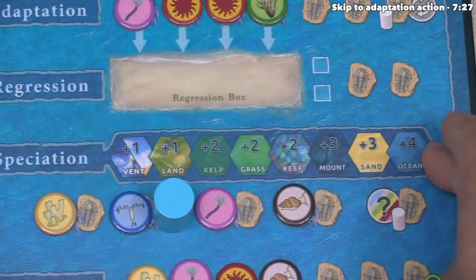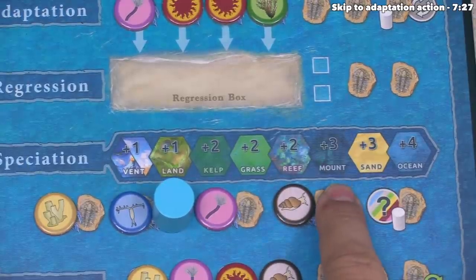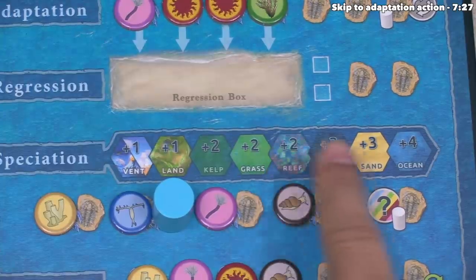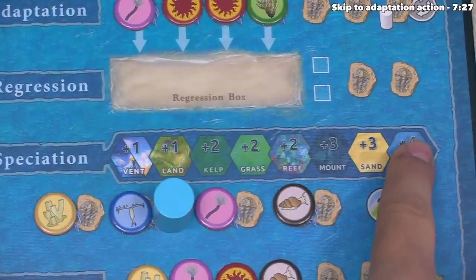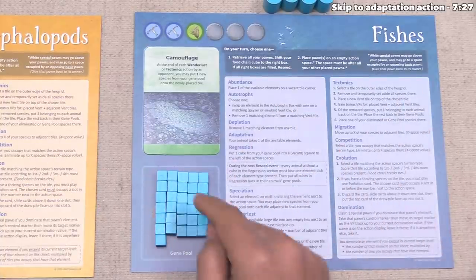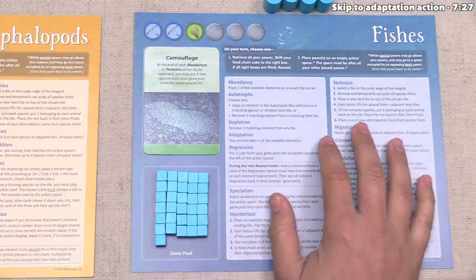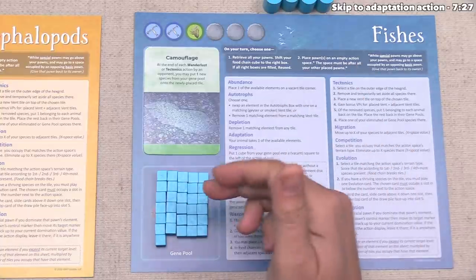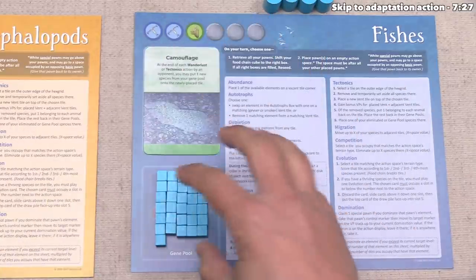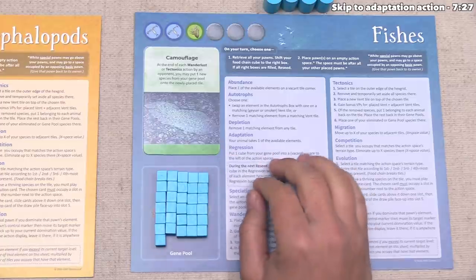Let's focus back on the speciation area, which tells us how many of our species cubes we can place down onto tiles depending on their type. The plankton is next to a coral reef where we can add up to two cubes, a seamount where we can add three, and open ocean where we can add up to four. We take these cubes from our gene pool and place them onto the board. We currently have 31 species cubes on our mat, and it's important to note that when these cubes are removed from the board they don't come back to our mat. I think let's place as many as we can — that means we're placing nine of our 31 cubes right now with our very first action.